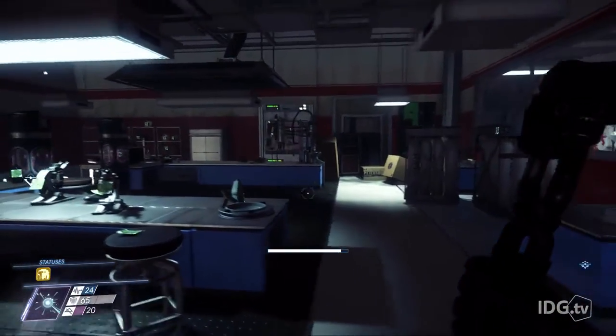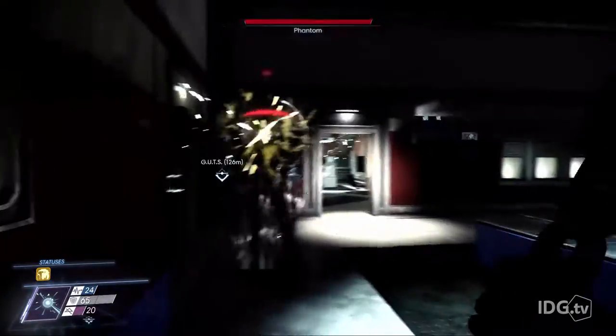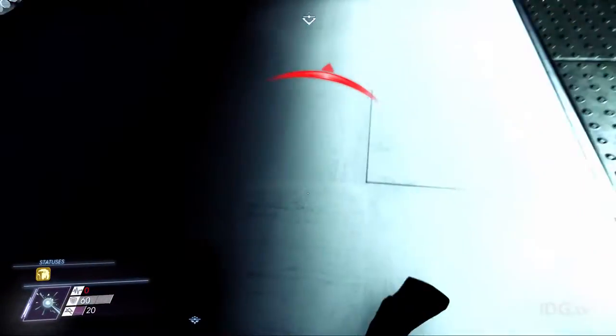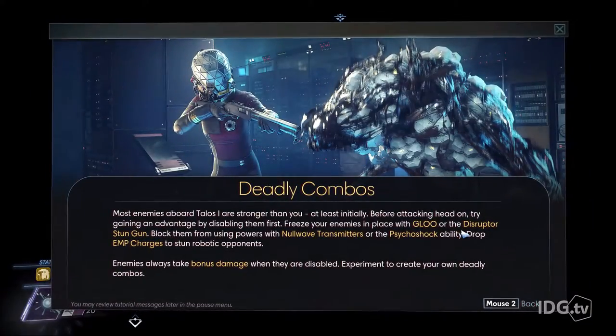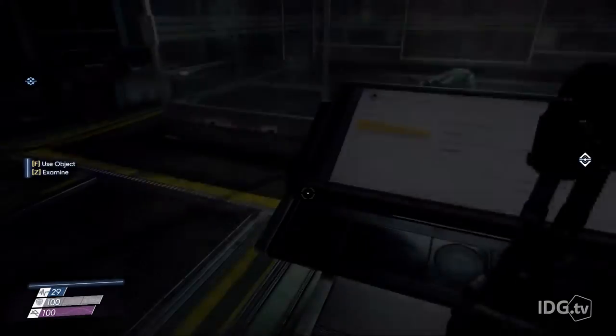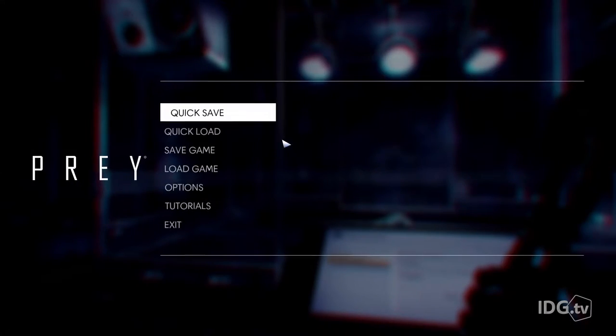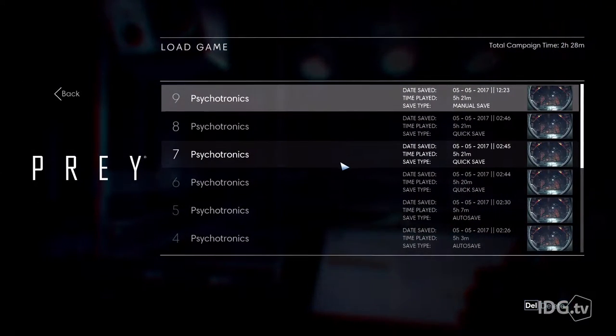Oh, that doesn't look good. So we have a scanner — oh crap, we're gonna die. And we died. The scanner allows us to identify aliens and then get powers from them. So we use that quite a bit. Oh no, I loaded my save from further ahead — let's not do that.